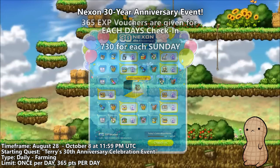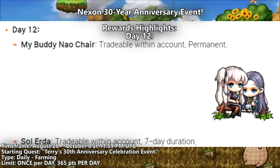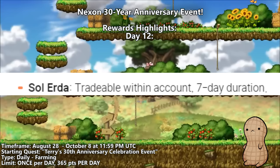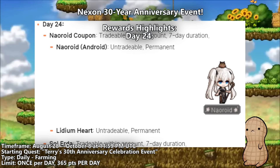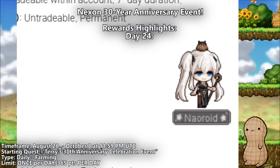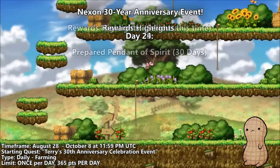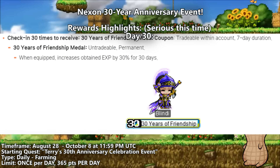Some rewards I'd like to highlight: for day 12, my buddy Noah's chair — I'm definitely not highlighting this for certain reasons — yes, the Erda. Day 24, Noahroid, and once again highlighting this only for yes, the Erda. Don't judge me. Day 29, you get a prepared pendant of the spirit that lasts 30 days. And lastly, day 30, a 30 years of friendship medal that gives you 30 EXP boosts for 30 days. From what I can see on the patch notes, this is not an NX medal, so you will have to switch between medals when attempting to use it for training.